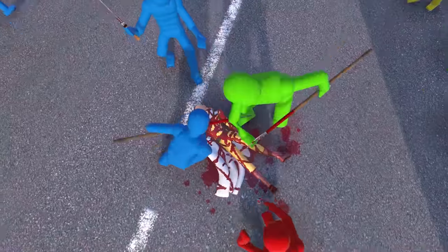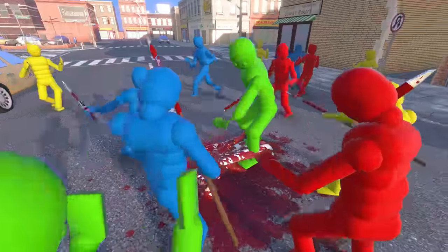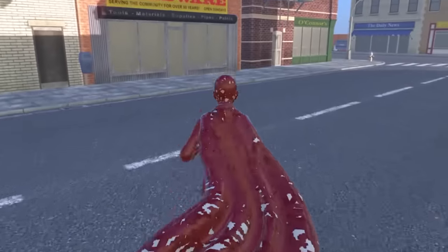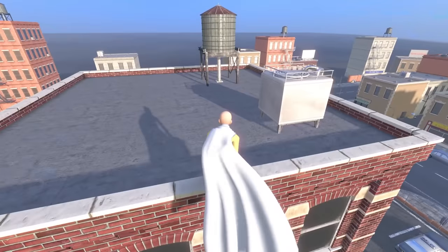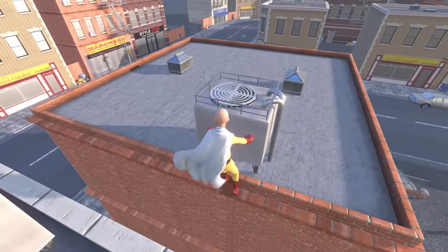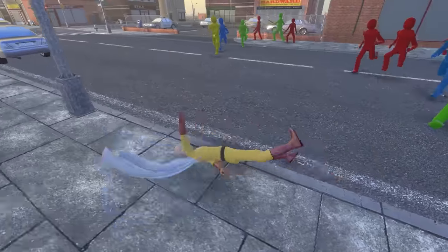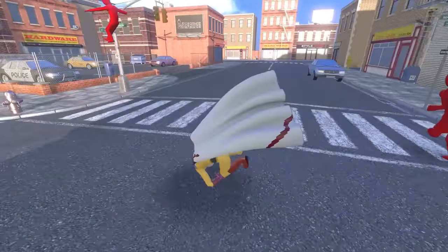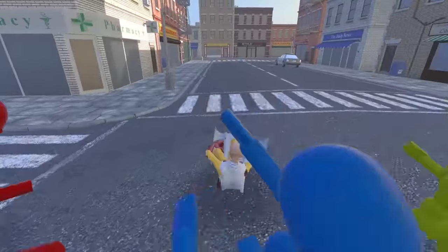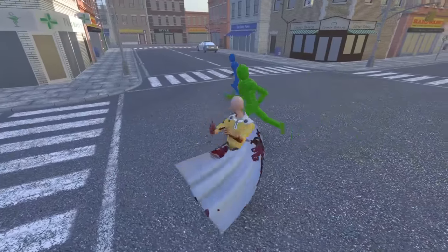I've harnessed his powers — I have become One Punch Man! Let's do this! It's not as easy as it looks. It looks like even all the ragdolls are now working together to try and take me down. Time to run! As One Punch Man I feel pretty confident — let's see how powerful I really am. One punch is all it takes. When there's a lot of them it's kind of hard to get a punch in. Green guy, we were once allies but no more!